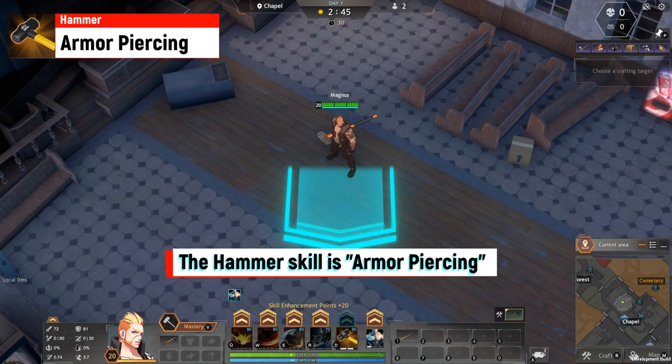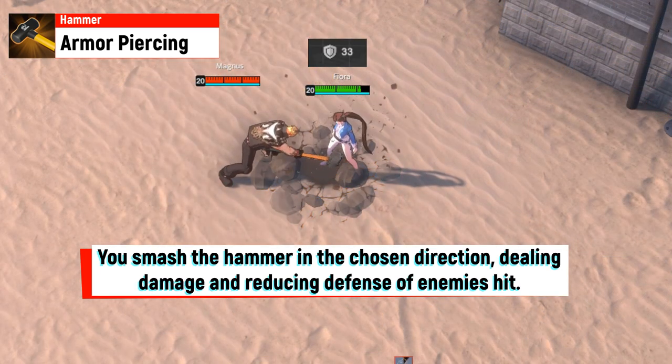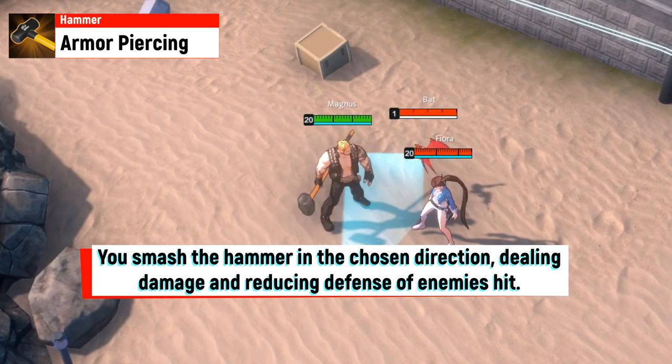The Hammer skill is Armor Break. You smash the hammer in the chosen direction, dealing damage and reducing the defense of enemies hit.